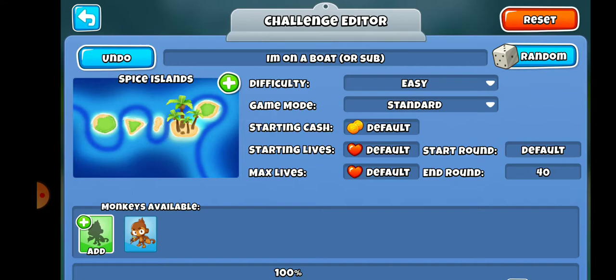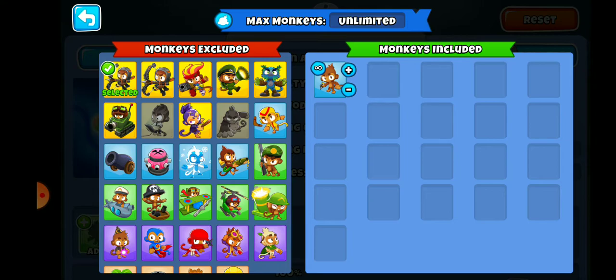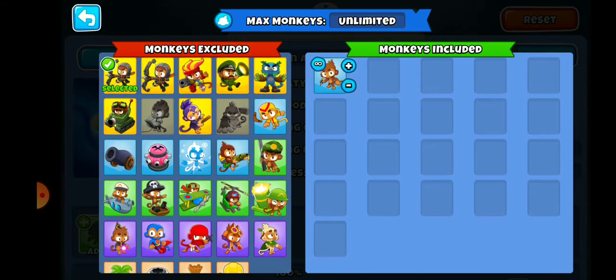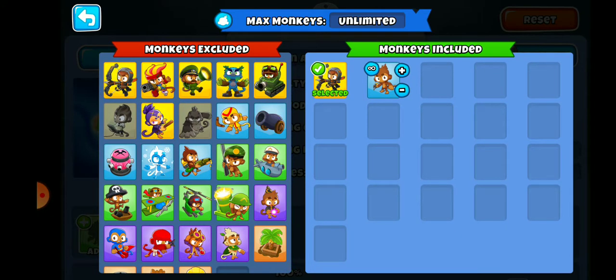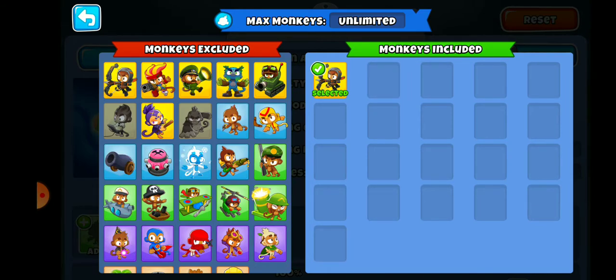This is going to be almost exactly like an easy map. You can also set the starting round — I may do a video where I figure out how much money you make through level 20 and start there to save time. In the bottom left hand corner there's a green monkey button with a plus that lets you add or remove monkeys, so I'm going to remove that default monkey.